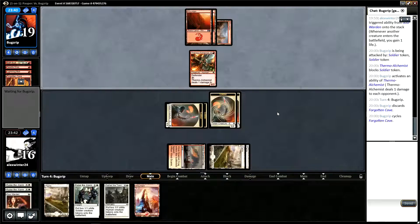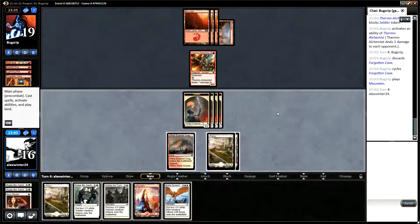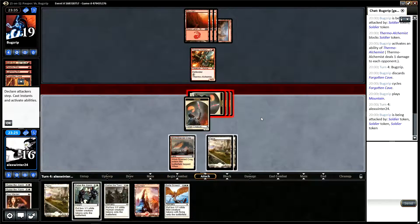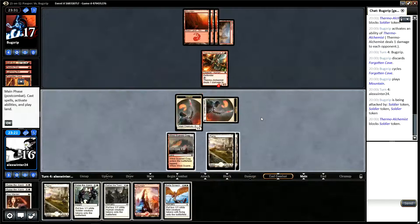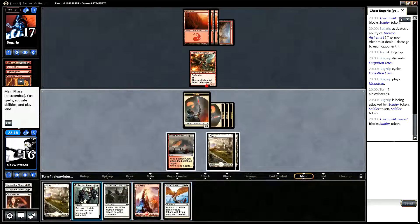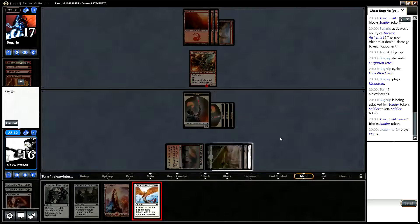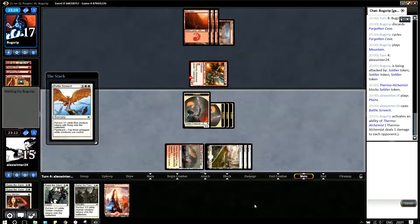For cycling a Forgotten Cave. Okay so we could play Battle Screech here and get four 1/1 flyers. The other options are Raise the Alarm and Gather the Townsfolk, but Battle Screech does it in one card so we have more card advantage. And they're flying so they can't be blocked. We're better off using Gather the Townsfolk later in the game.